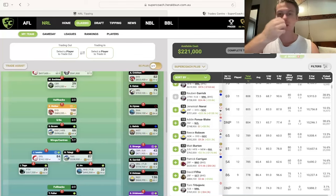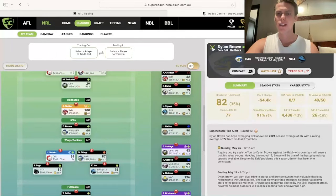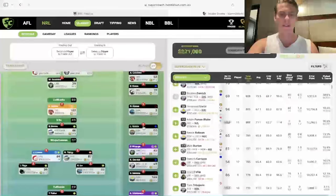Brown is the other vice captaincy option — a really easy, safer one to play. With Moses coming back, they come up against the Sharks who have lost a couple of players with Hines and Cam McInnes out. I think the Eels will play a lot better with Gutho returning and Mitch Moses. Will it be shared around? Potentially. But will the Eels have more attacking opportunities? I think they will. So he's an easy vice captaincy as well.